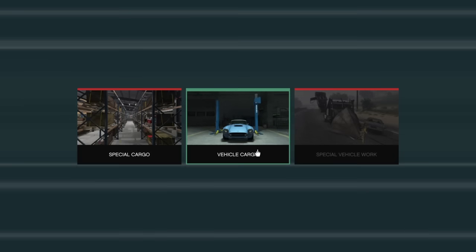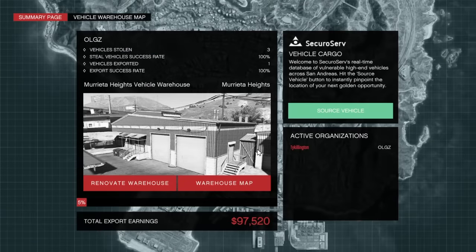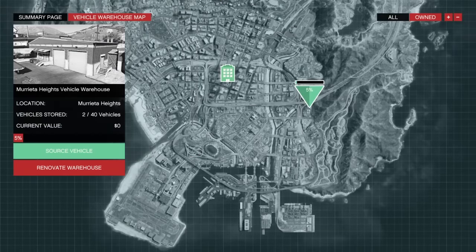Once you've got your office, go to your computer — SecuroServ — and click on your vehicle cargo. Once you're in vehicle cargo, you won't see a summary page if you're new. You want to go to the vehicle warehouse map, which will show you all of the different warehouses. You can own more than one apparently.